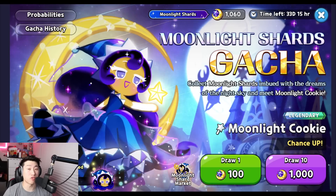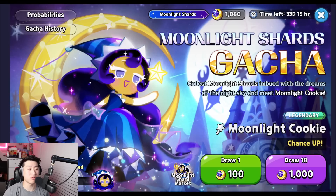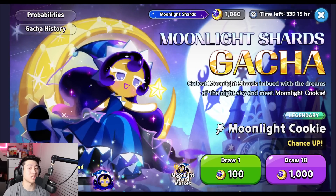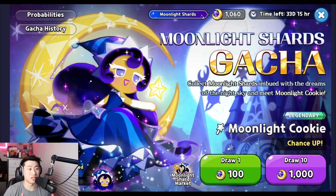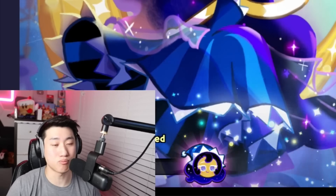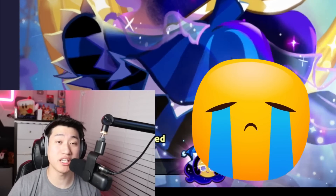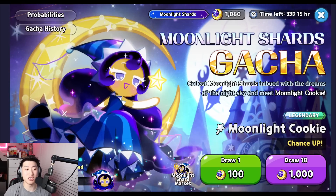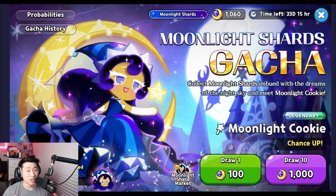There is no way possible to get Moonlight for free unless Dev Sisters give out an event within the 33 days where you're able to get at least around 2,000 to 3,000 extra moon shards to pull on this gacha. If not, you're going to be short around 20 pulls and won't be able to get the pity copy of Moonlight — you'll have to pray to the RNG god.